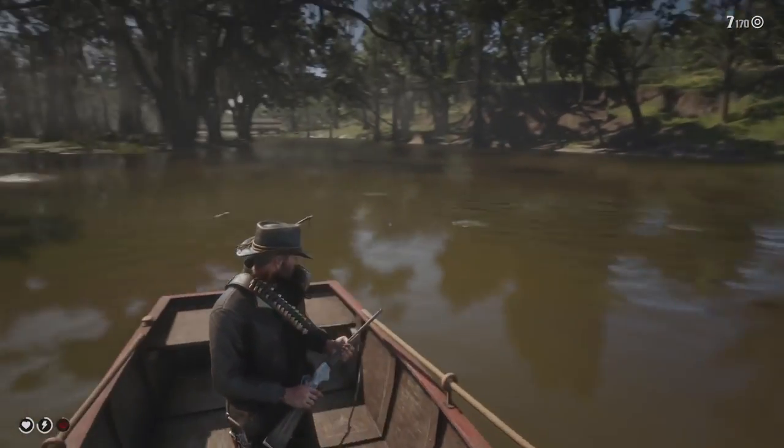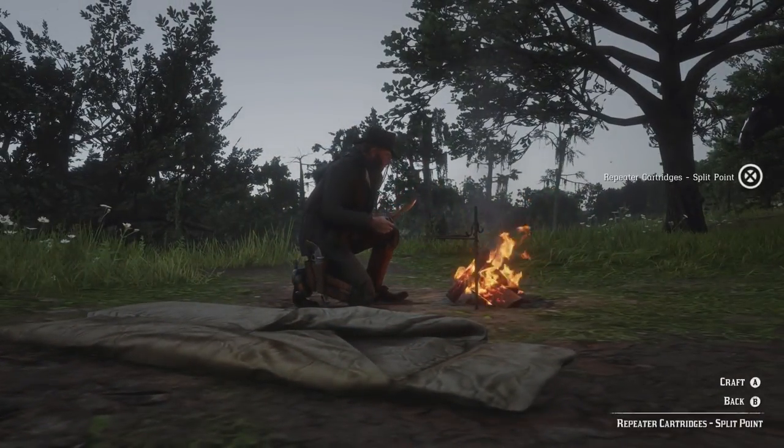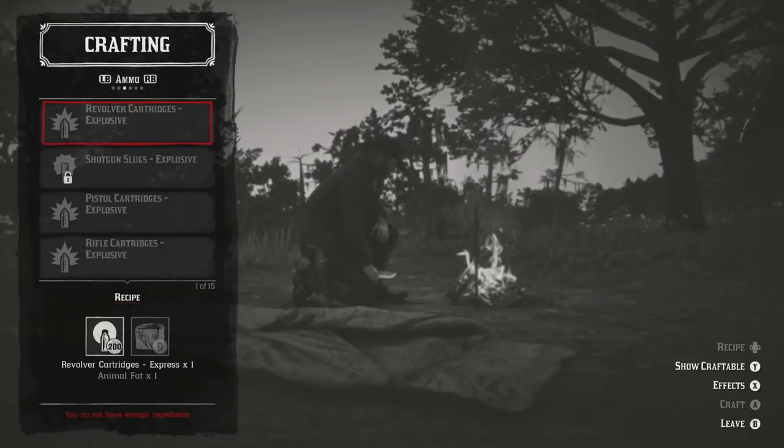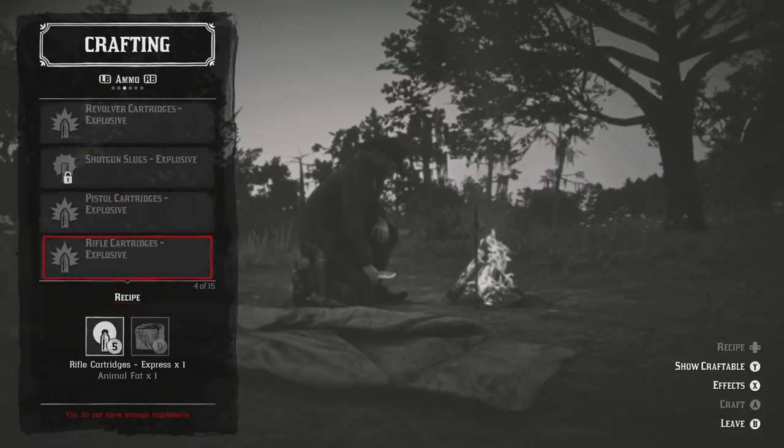Now one last thing — there are arrows. Yes, there are a bunch of different arrows which cannot be bought in stores. You're gonna have to craft them yourself by simply setting up camp, going to the ammo section, and there you have it — an assortment of different arrows.